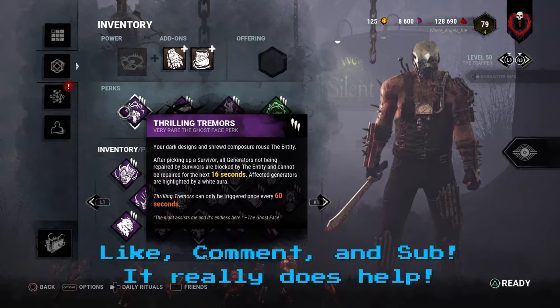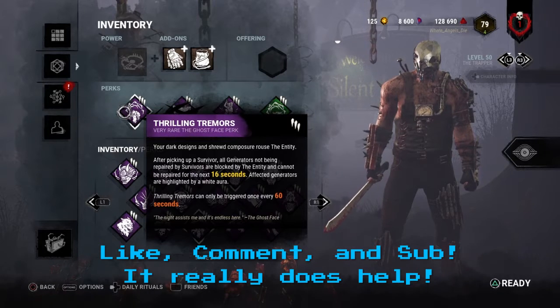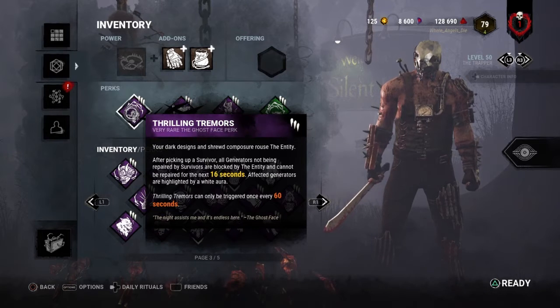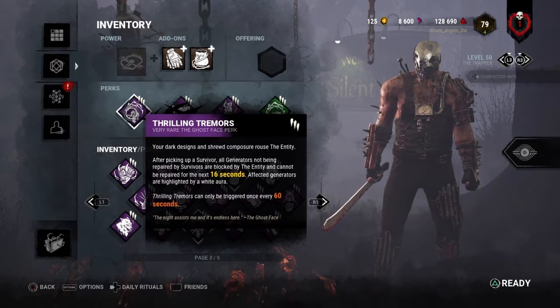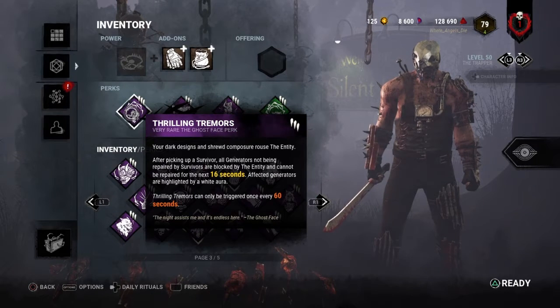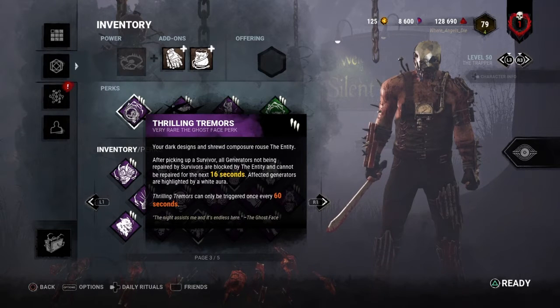Alright guys, welcome back to another killer video. Today we have a little bit of Trapper gameplay. For our Trapper build we're going to have a pretty standard one. First of all we have Thrilling Tremors — whenever you pick somebody up with this perk, all the generators that are currently not being worked on by a survivor will get blocked for 16 seconds by the entity and they will be highlighted in white.